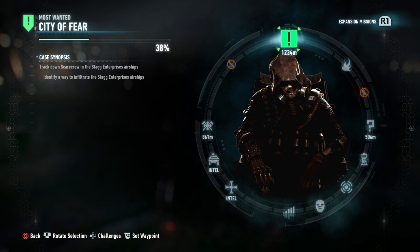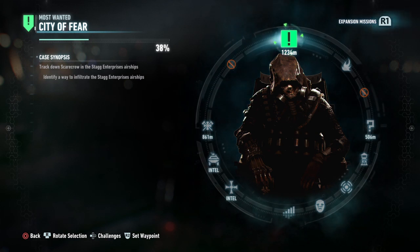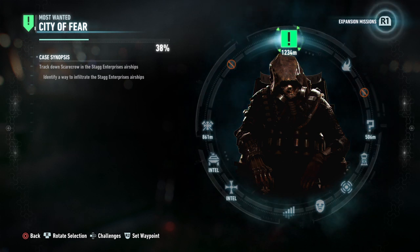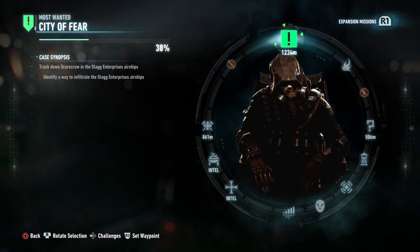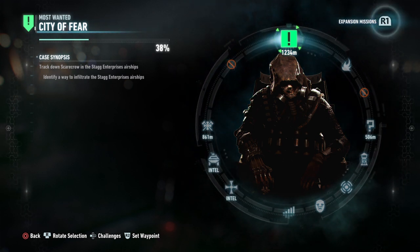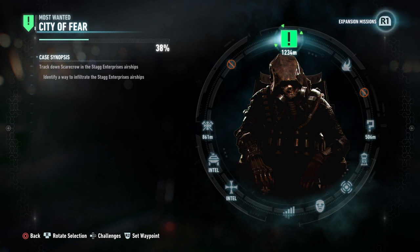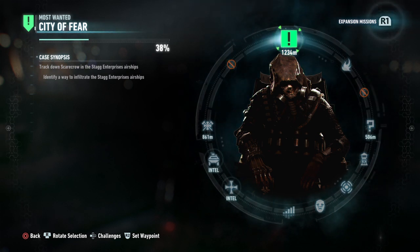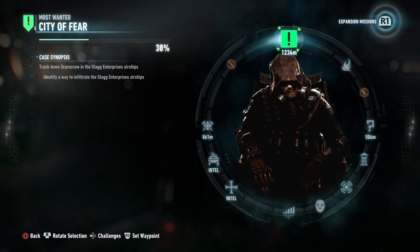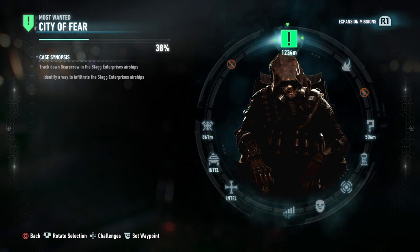The objective is to identify a way to infiltrate the Stag Enterprises airship. Several parts ago we found out that Stag Enterprises' airships had entered Gotham Bay and Scarecrow was seen boarding the airship. We don't know why or if Simon Stag and Scarecrow are working together — but what are they working on? We don't know.